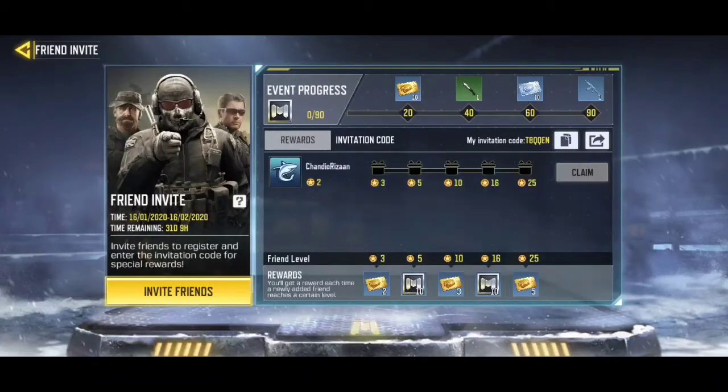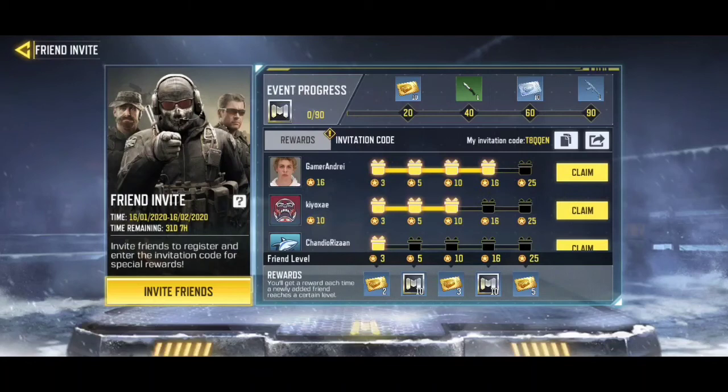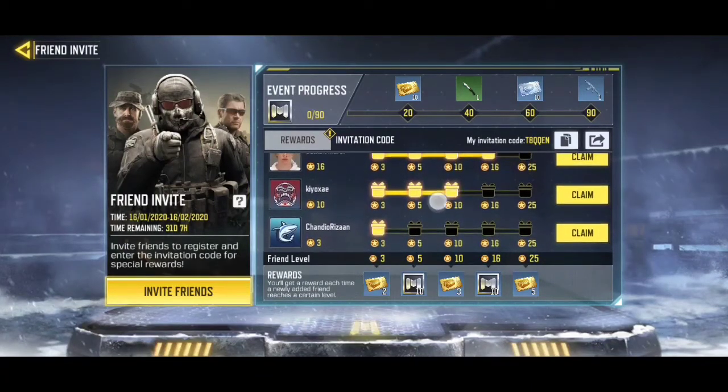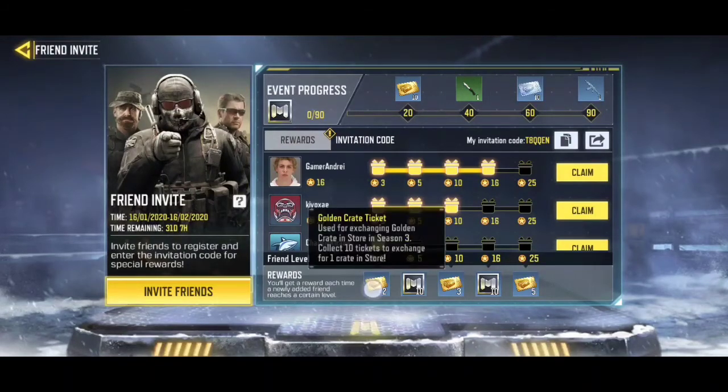One person has used my code and this is what I got. After a while I came back and saw that two more persons also used my invitation code, and I got these benefits and claimed them. You can notice my event progress on the upper level of the screen.